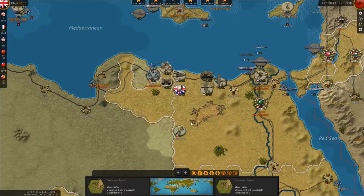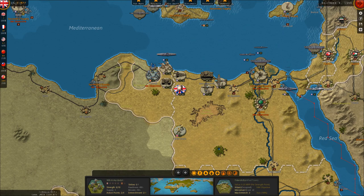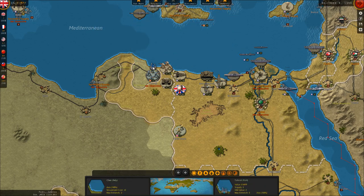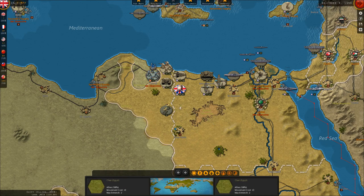The Italian front in North Africa is going reasonably well. We've had Tobruk under siege for quite some time; the defenders have no supply and their morale is almost all the way down, but they do continue to resupply themselves occasionally. I just bombarded the port there with our battleship, so it should provide no supply next turn. Finishing off the Italians at Tobruk will probably trigger the arrival of the Afrika Corps, although the 7th British Armored Division just arrived, so if we have a little time to reinforce them we might have a chance.